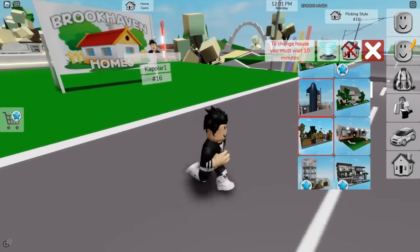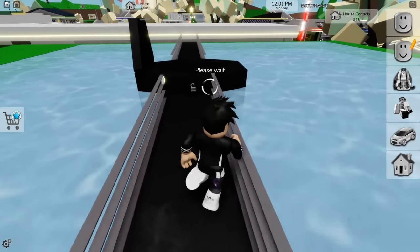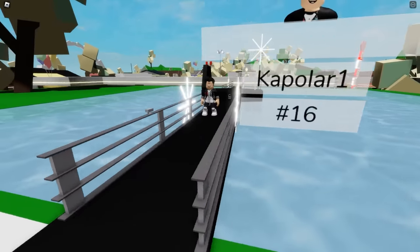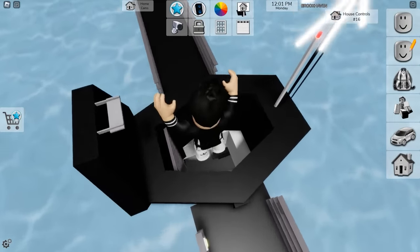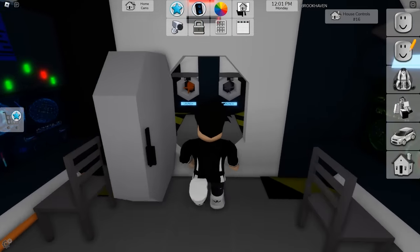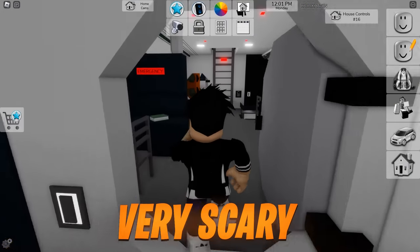First thing I'm gonna do is put a house here in Brookhaven — the submarine house. Look how cool it is. There's a submarine house in Brookhaven, but there's no real submarine in Brookhaven. Look at this house in the shape of a submarine. It's a war submarine because there are some rocket launchers here — very scary, they're very big.